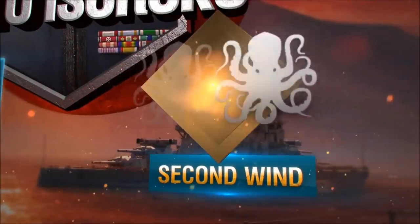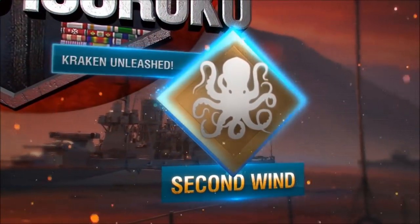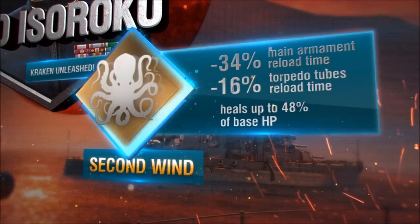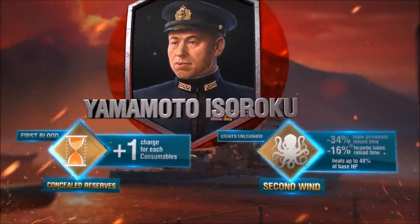Another of Yamamoto's talents, Second Wind, is activated right after you're awarded the Kraken Unleashed Medal, and reduces the reload time of the main armament by 34% till the end of the battle. Another bonus is a two-minute restoration of survivability points.